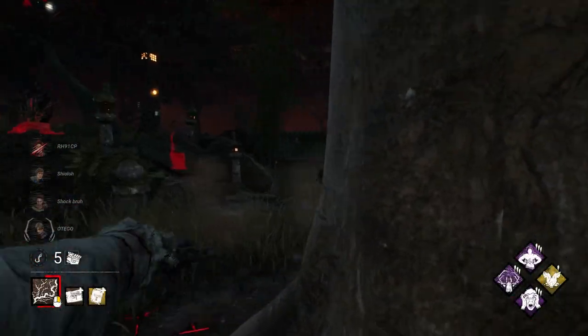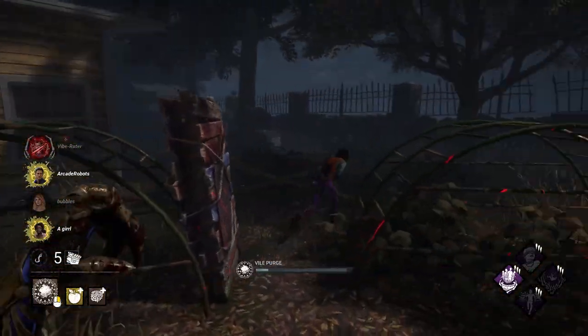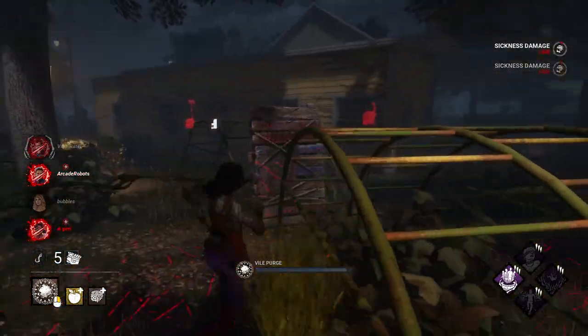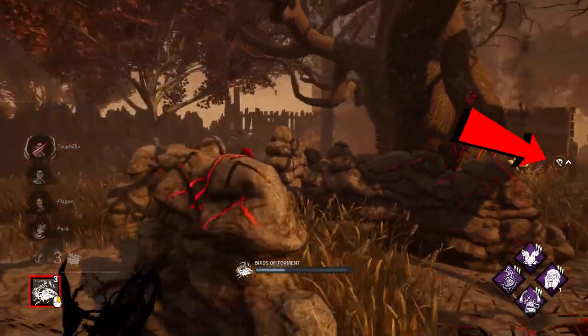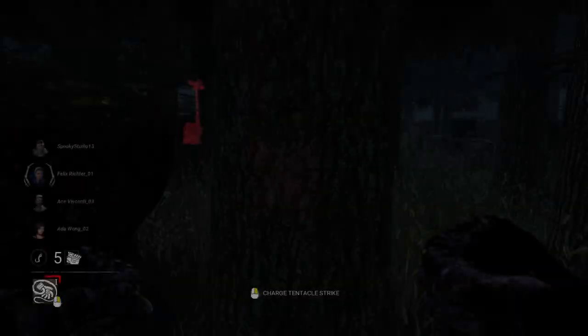Tip 27: know what causes your killer to lose bloodlust. This is going to be different for each killer, but it's pretty safe to say that using your power will cause you to lose bloodlust. If you're unsure about what part of your killer's power causes bloodlust loss, it's super easy to look it up on the DBD wiki.